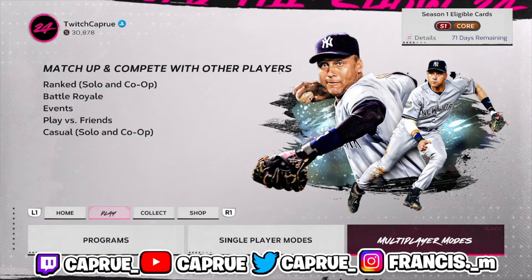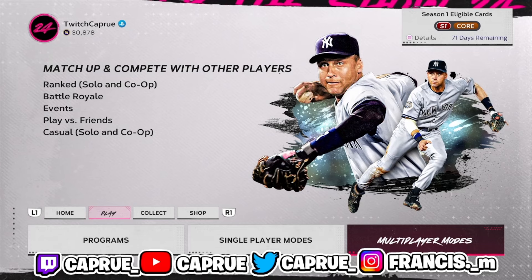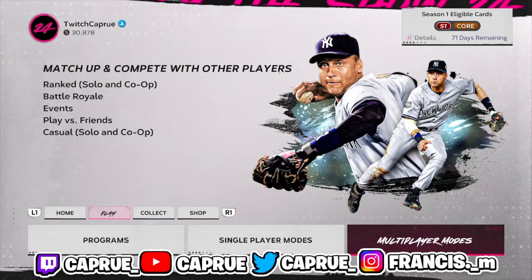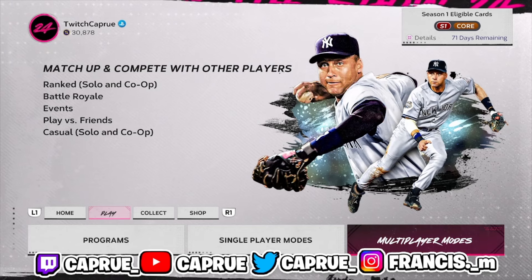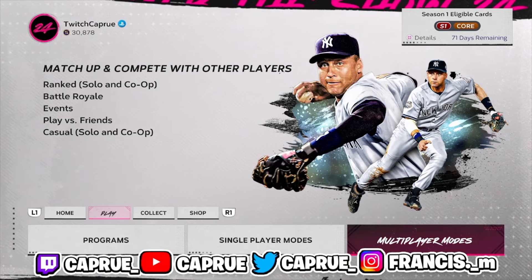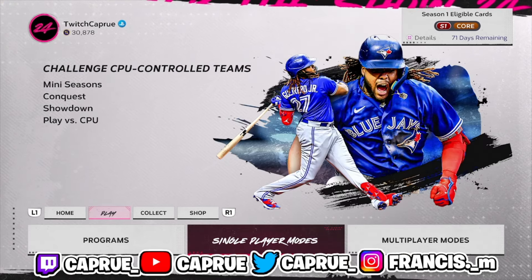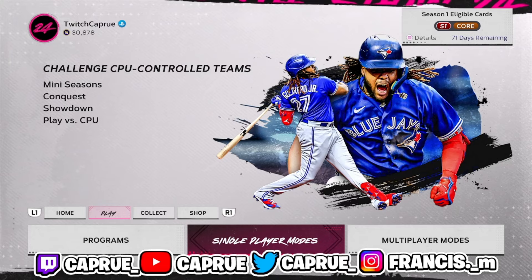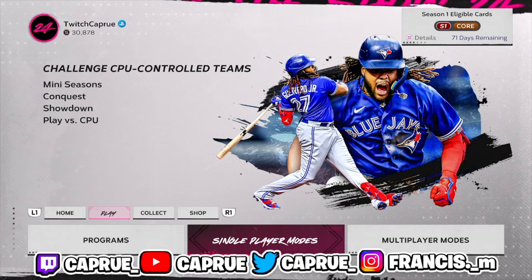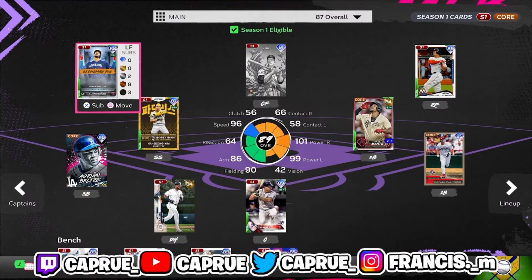So there are two super simple stub-making methods. In my opinion, they are the only two you can do in the game as of right now. Once the MLB season kicks off — it kicks off today obviously — but once we get more into it and can invest in some of these live cards going up and down, then we will have more methods. But for now, I am going to be showing you guys the best ones.